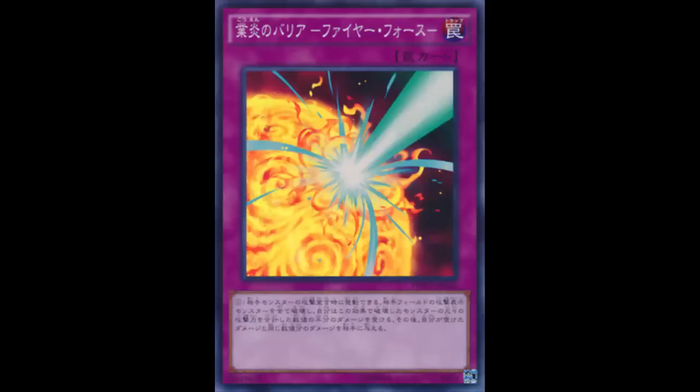Blazing Mirror Force requires you to wait for your opponent's battle phase and wait for them to declare an attack, so it's slower. But in exchange, you can possibly OTK your opponent. For example, say your opponent has 800 life points left and you have enough life points to take the hit. Your opponent summons a 2000 attack monster and declares an attack — Blazing Mirror Force destroys it, you take 1000 damage, and then your opponent takes 1000, which they can't survive. That's the major difference between the two cards.